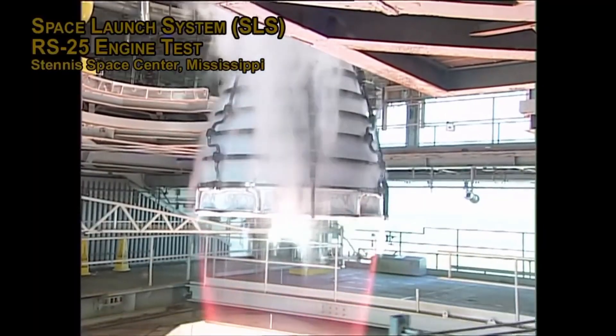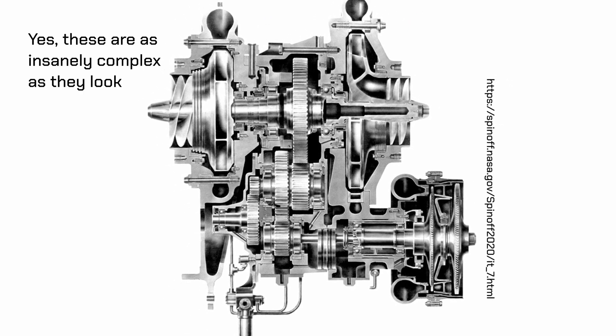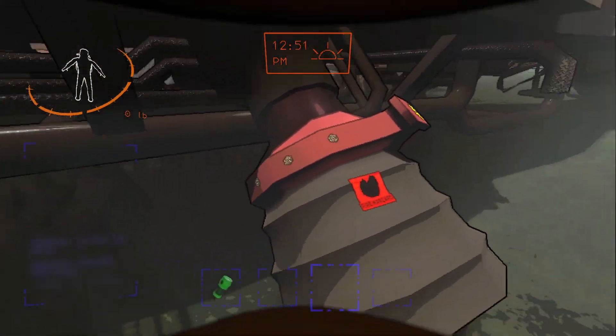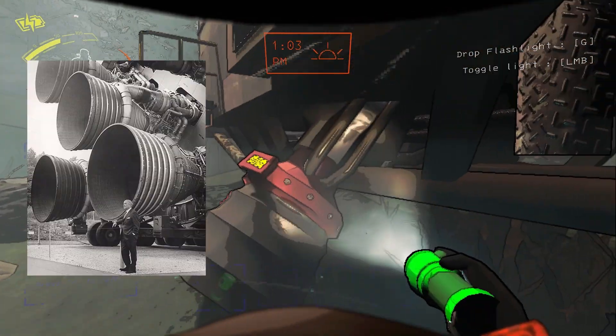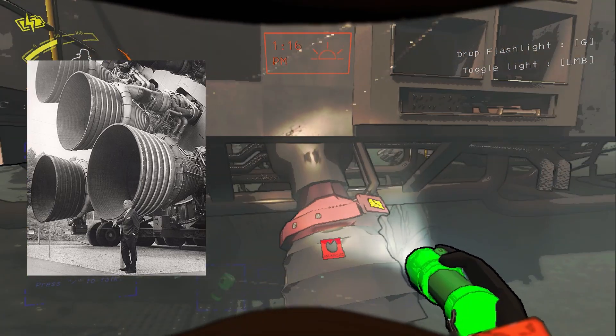In most turbopump-driven liquid propellant rocket engines, some of the hot gases from either the primary or a secondary combustion process are used to drive a turbopump that moves propellants into the primary combustion chamber. In a closed cycle, after spinning the turbine, these hot gases are returned to the combustion chamber to produce additional thrust. In an open cycle, this hot gas is instead dumped into the nozzle further downstream, or vented out into space. The red circular component is likely a manifold through which hot gases are injected into the nozzle as part of an open engine cycle. The ridges on the outside of the nozzle are reinforcing bands that restrict thermal expansion as the nozzle heats up, preventing deformation while firing.